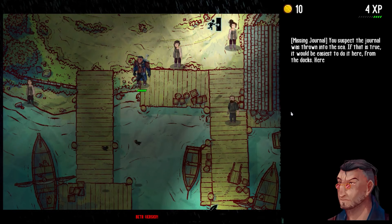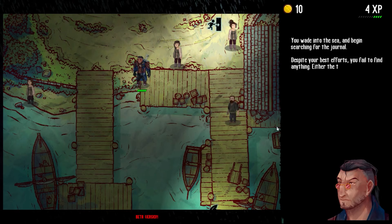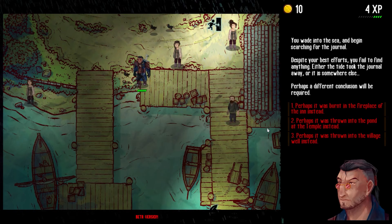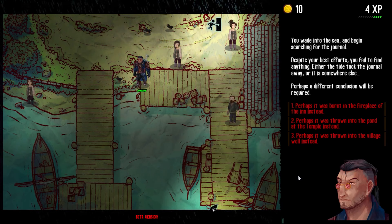We suspect the journal was thrown into the sea. We wade into the sea and begin searching for the journal, but despite our best efforts, we fail to find anything. Either the tide took the journal away, or it is somewhere else. We have to pay a visit to the temple anyway because of our Fanatic drawback, so we'll check there next. There is a pond in the temple gardens accessible from the path, and many people visit the temple daily — we should search the pond to see if the journal was thrown in.